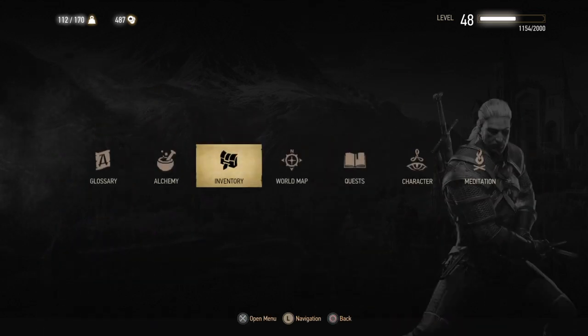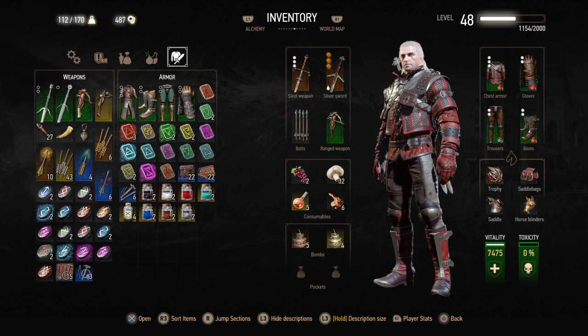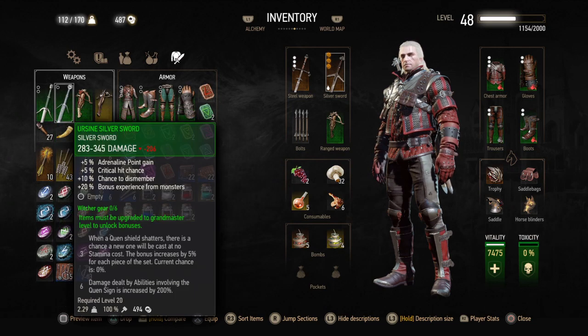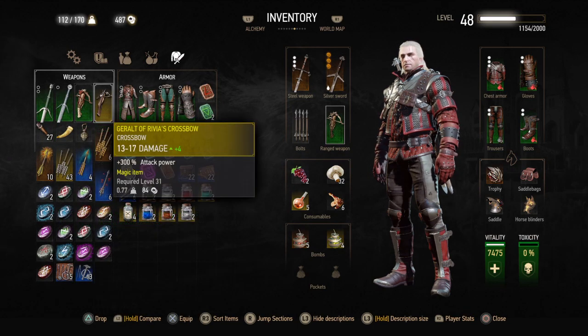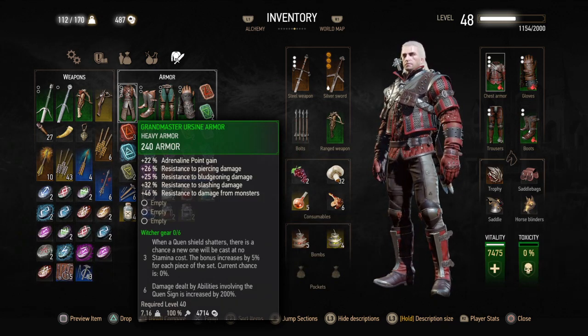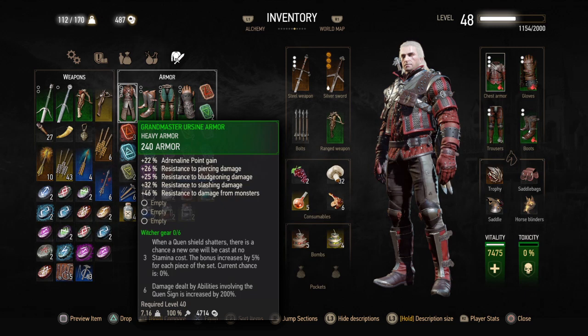I wanted to show you — I don't want this to be boring, but hopefully that made the case for why. I mean, I have Grandmaster stuff, swords and all that. I've got them. But if you get the Grandmaster Ursine armor — someone correct me down below, please — take a look at what you get on this.